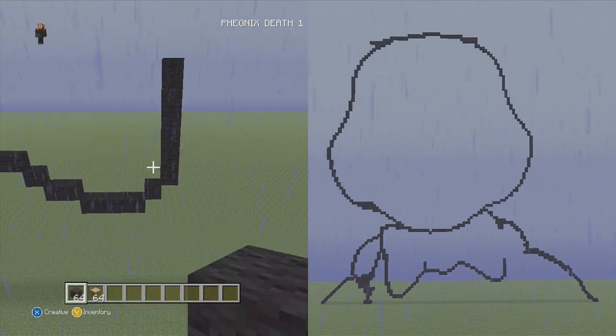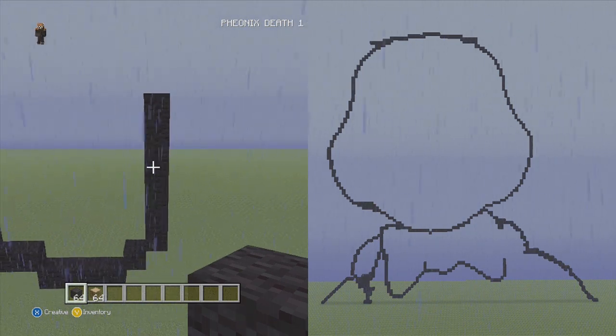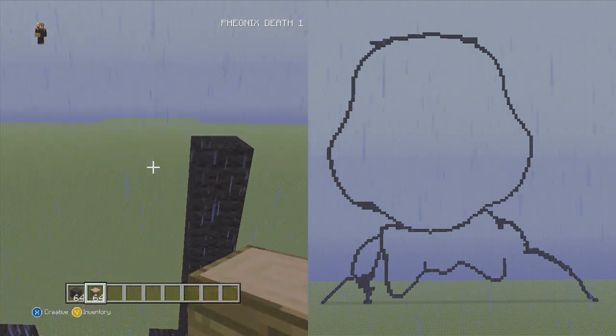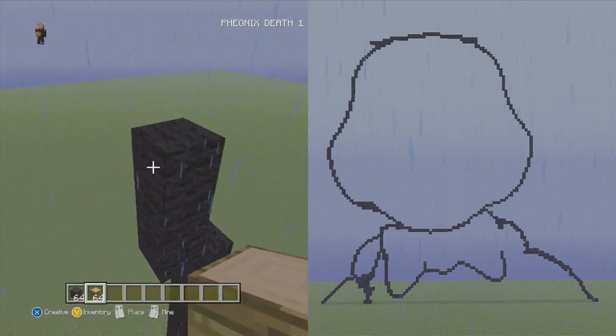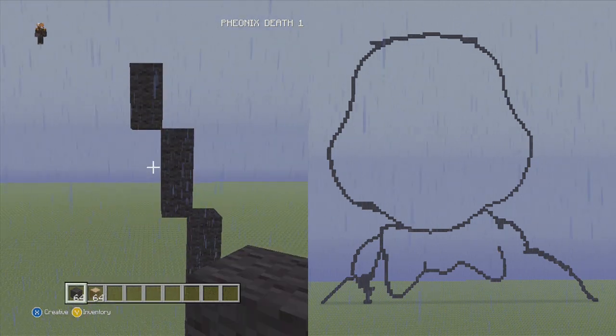And you can kind of see on the second screen it is getting a good bow tie shape. So let's just continue going up into the left now. We're going to go up into the left three blocks vertical, two blocks vertical, then two blocks vertical again. So let's do that: one, two, three. Up into the left. And two. Then two again.